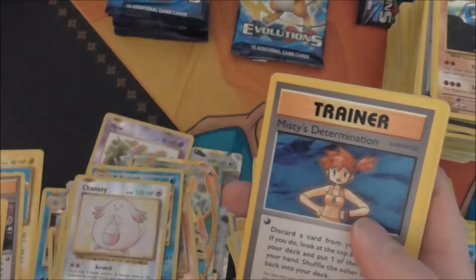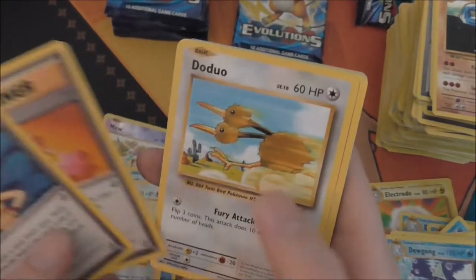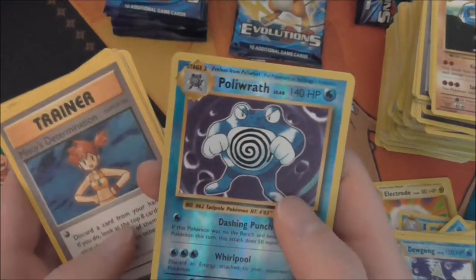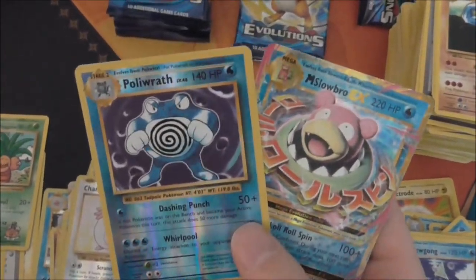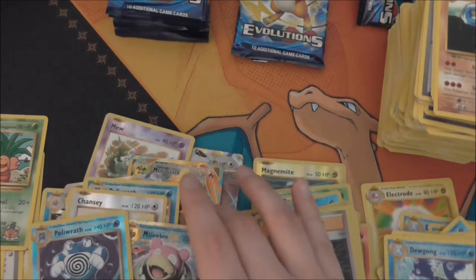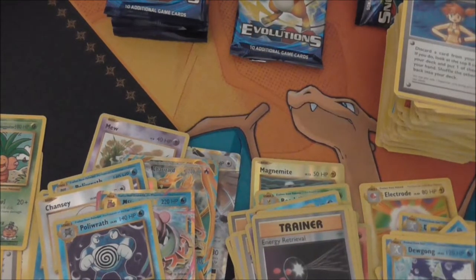There's another secret rare — Exeggcute! So that means we're just missing the Doduo I think. Misty's Determination, Revive, Doduo, Ponyta, Nidoran, Seel, Diglett, a Poliwrath reverse — and a Mega Slowbro EX with a holo rare! That's quite hard to do — to get a reverse holo and a normal holo in the same pack. Sweet, that's nice.